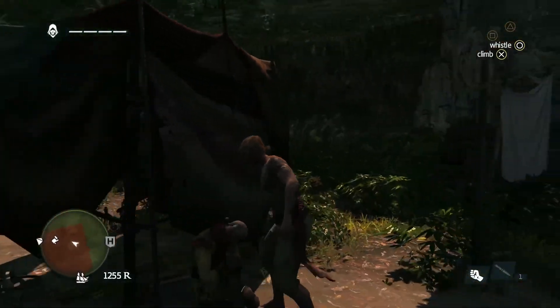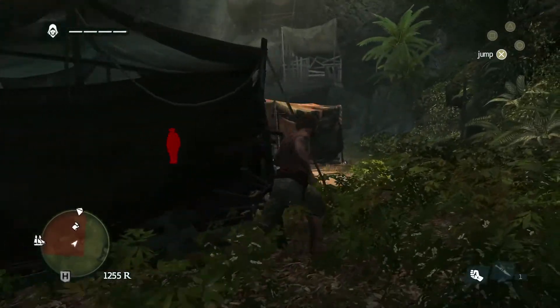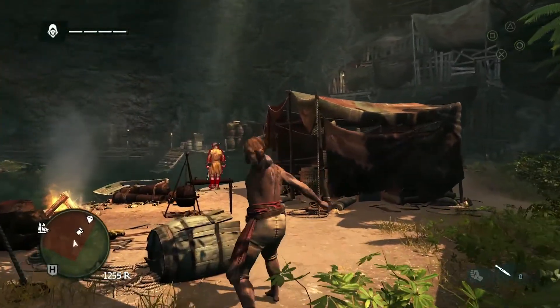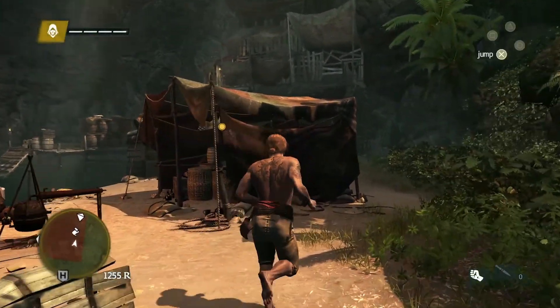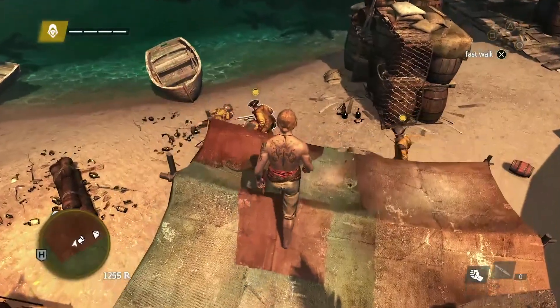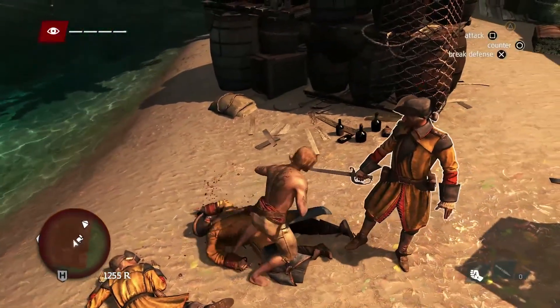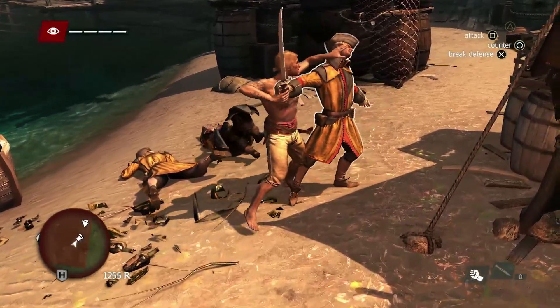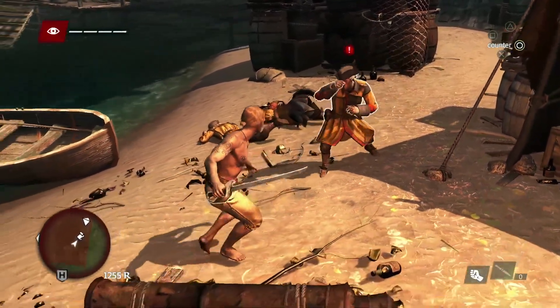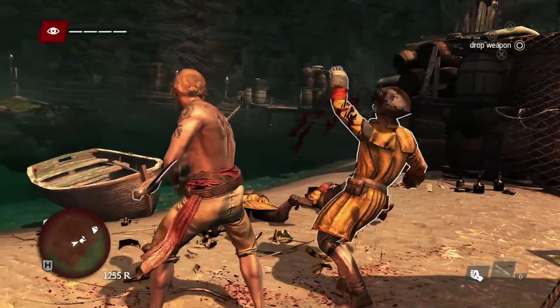We've also enhanced Eagle Vision so that you can tag enemies and see them through walls. It's important for us to push the stealth and make it a viable way to play this game, if you choose to. Now that we've caused a distraction, this guard begins to investigate. We can take that to our advantage and take him out. Disarming is another tool that you have as an assassin to steal the enemy's weapon and gain the advantage.